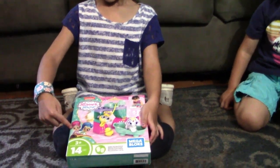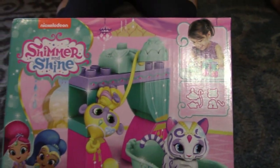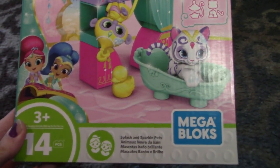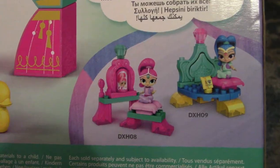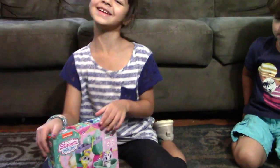This one's Shimmer and this one's Shine. So today we're doing the Shimmer and Shine Nickelodeon Mega Bloks playset — it comes with 14 pieces. You can make all of these cute little playsets; these are the other two that you can collect. So let's get started.